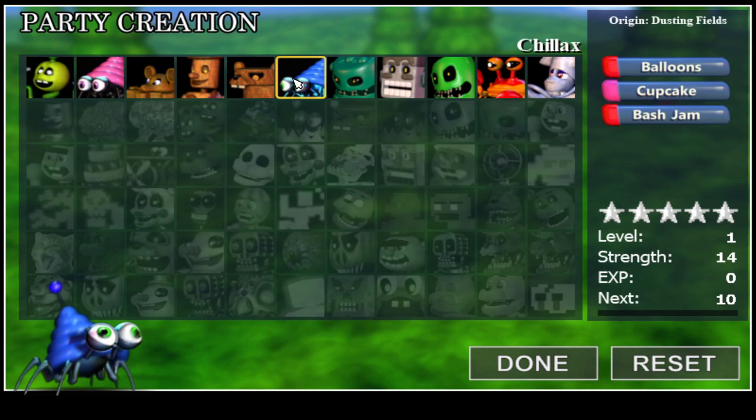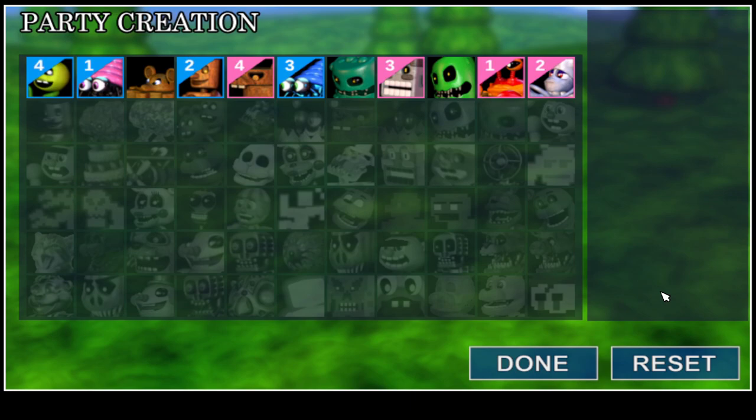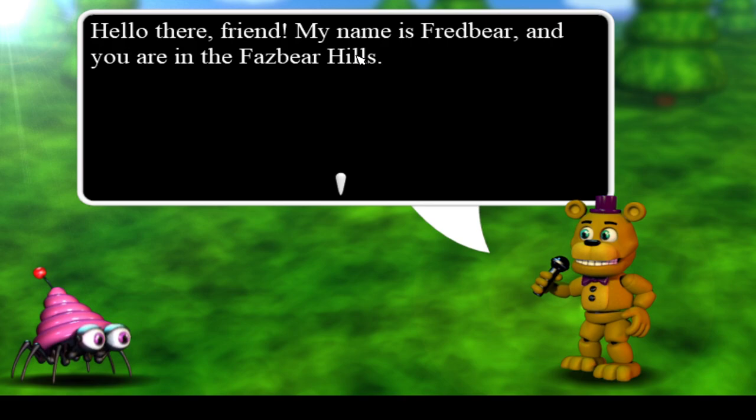Okay, so we got Colossal Crab. We got the basics. We can get Scott, we can get Purple Geist. Alright, this is how my party's going to be for right now because I have no idea and we're just going with it. Let's see how this is.